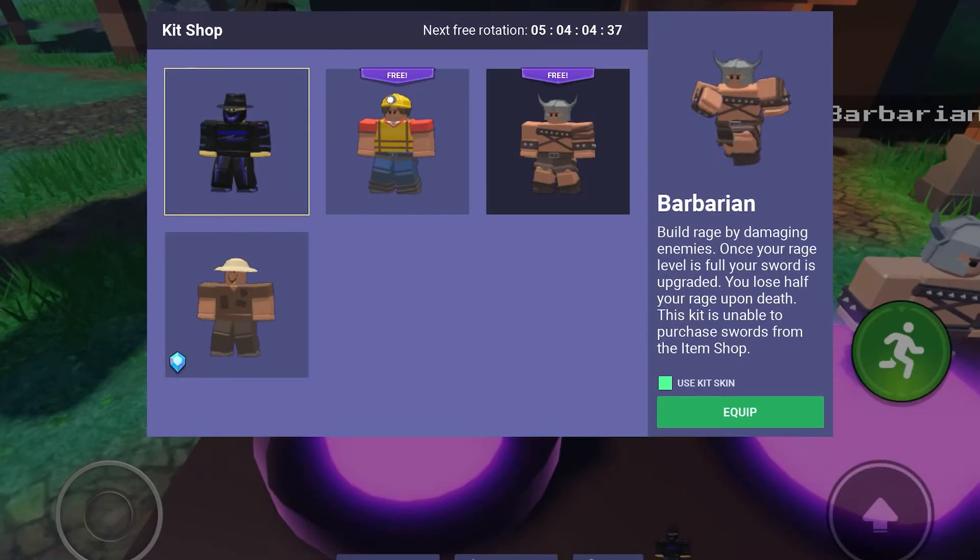Next is the Barbarian. Build rage by damaging your enemies. Once rage level is full, your sword is upgraded. You lose half your rage upon death.